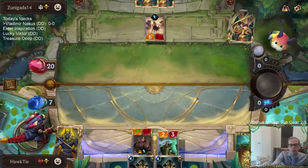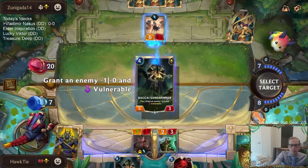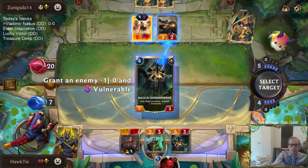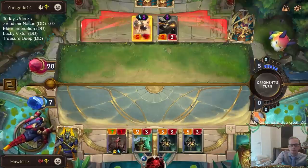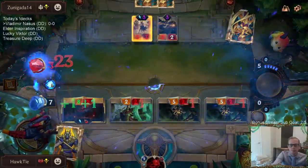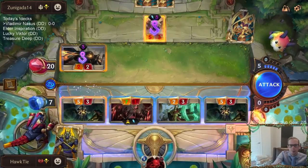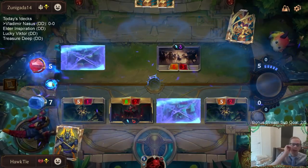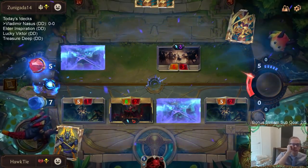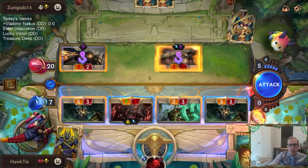10-10 Vladimir! I'll take a 10-10 Vladimir. So I guess I'll have my 7-1 trade with the 5-3. I can do this and level up Vladimir. But I have a 10-10 Vladimir in hand - this is a lot of damage. Otherwise I could just have Vladimir challenge the Bright Steel Protector and not attack with these other things and not have any of these other things die.